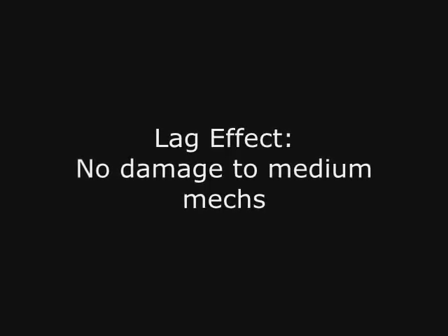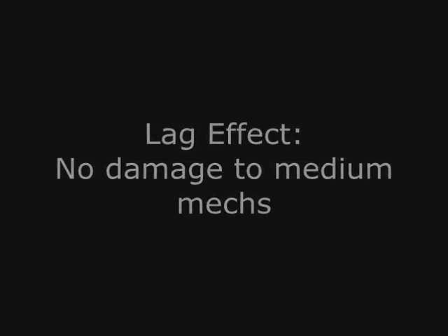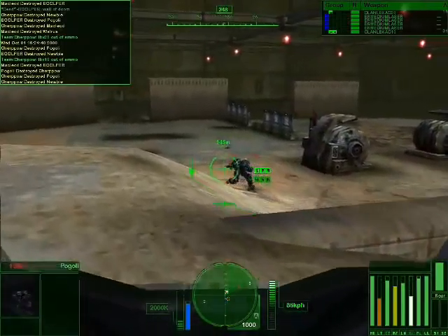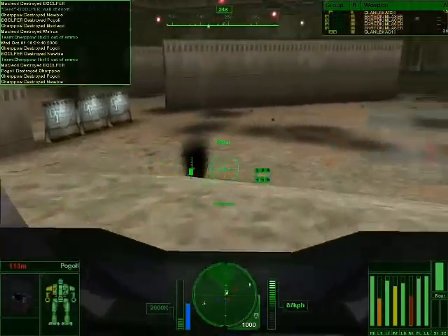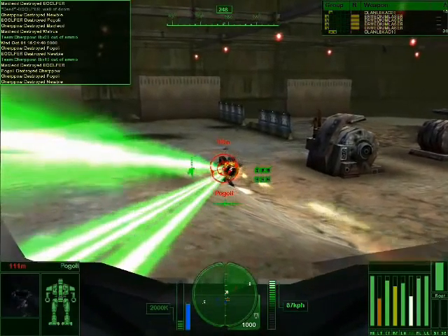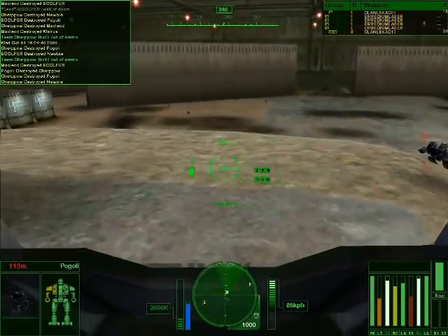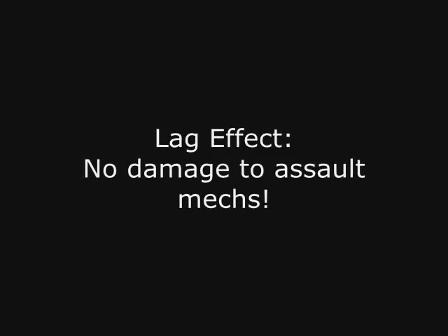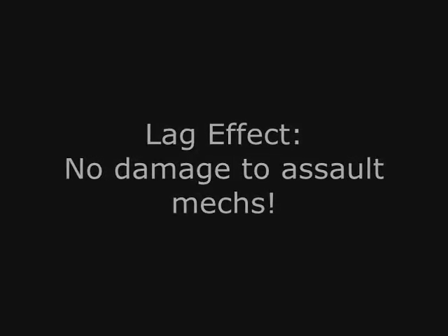Okay, let's move on to medium mechs. Here we have a Hellhound taking four ER medium lasers, LB-X10, LB-X20, and going yellow. That strike should have been almost as powerful as two heavy Ghost Bears. The lag armor also extends to heavy and assault mechs.